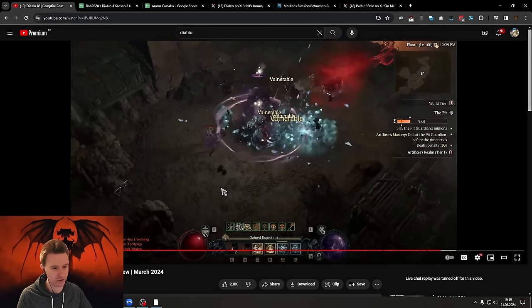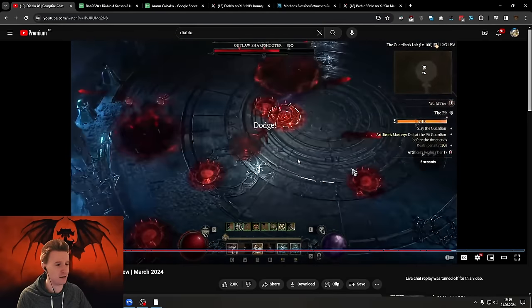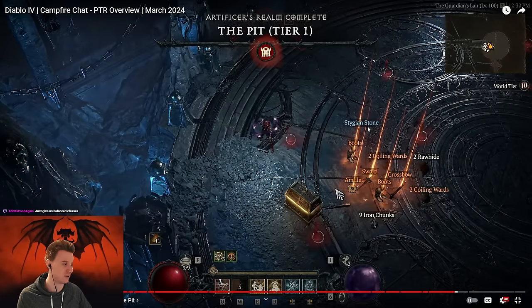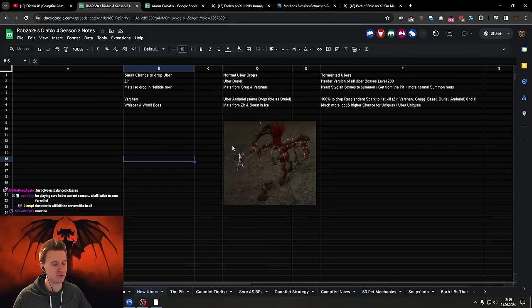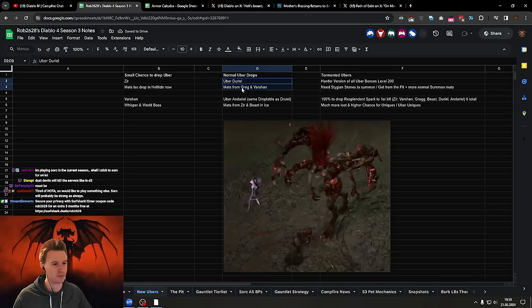At the end of the run you get these Stygian Stones, and I would assume these are tradable — no confirmation but they drop on the ground like a normal material. The stone has the color of a summoning material, not a crafting material. This is probably the material you need to summon the new tormented version of the uber bosses — I'm calling them uber uber bosses. There's also a complete new boss: the uber Andariel version, with the same drop table as Duriel. You need mats from Zir and Beast in Ice to summon her, and there's a small chance to drop those Zir materials in the new Helltide.